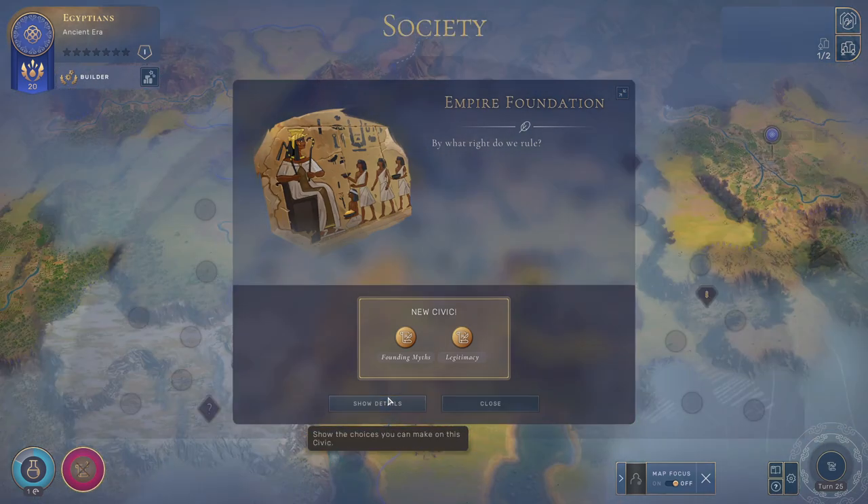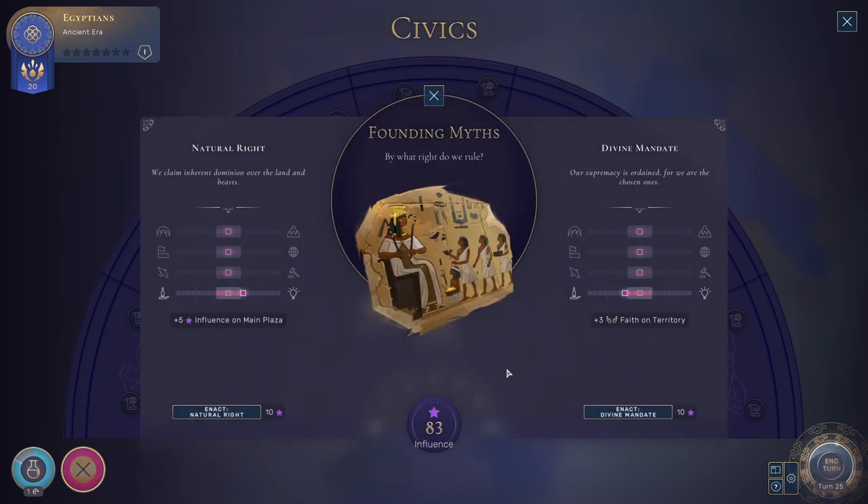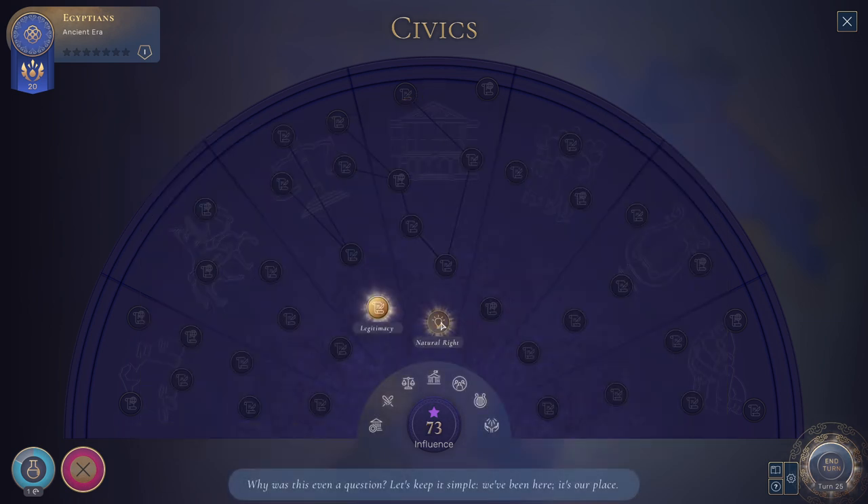We get our first civic choice! We're going to get a wide variety of civics over the course of the game, and often there'll be two choices. There are two things you get from it — first, a big bonus: if we enact Natural Right, we get more influence on our main plaza, or we can go with Divine Mandate and get some faith. I'm going to go influence. The other thing civics do is influence these sliders towards different sides. When the sliders are in the middle they give you 10 stability everywhere; as they move towards the edge, they shift to another bonus — here it gives science, over there it gives faith. I'm going to go Natural Right, mostly for the influence but also the science is appealing. Early on you might have stability problems, so you might intentionally try to keep as many of these in the middle as possible. It cost me influence to do that, but it will pay for itself pretty quick.